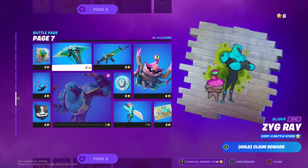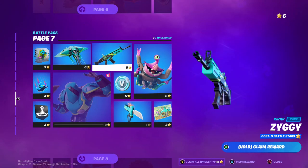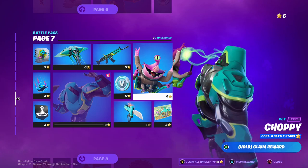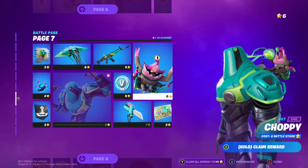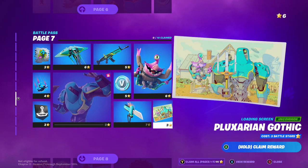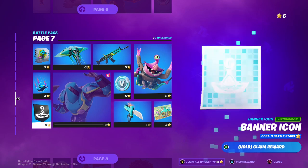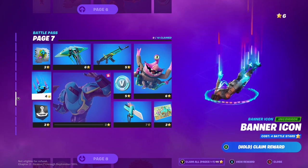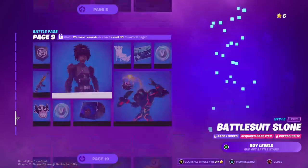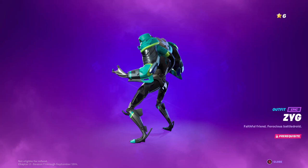Then we've got page 7. This spray — pretty dope looking. The Zigray — it's like a robotic stingray glider. We've got the Ziggy Wrap, pretty cool looking. Then we've got this pet backbling — for the skin, it makes it look like it's controlling it. Then we've got the skin itself, a loading screen, a pickaxe, a banner, and the Light Streak Contrail. The skin itself is pretty weird looking — it's kept the plague day theme, obviously.